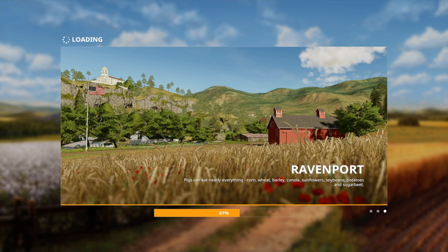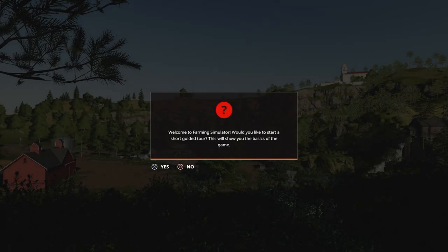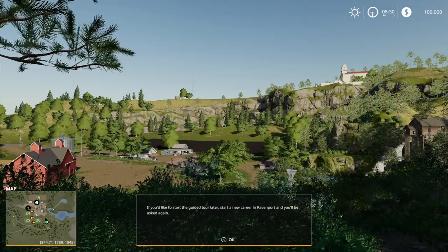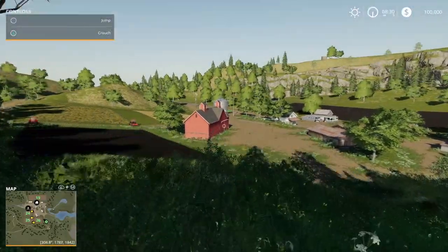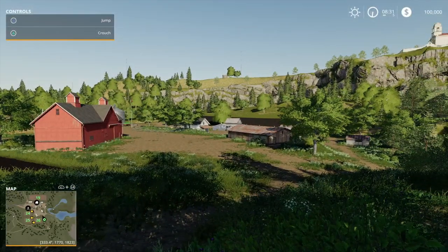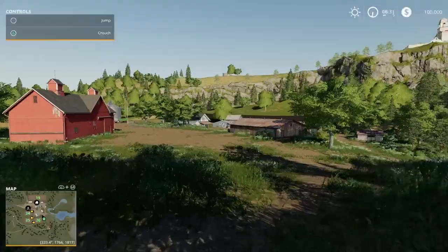That's actually a picture of our farm. We're nearly at 95% loaded and it's going to drop us on top of the hill, overlooking the farm. It's going to ask us if we'd like a guided tour — I'm going to say no because I'm going to do that for you. It says we can go back to that guided tour later if we wish. So there's our farm, and we'd usually start from the farmhouse, which is right in the centre at the bottom of the valley.